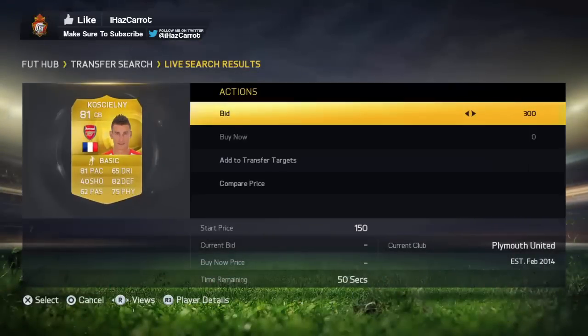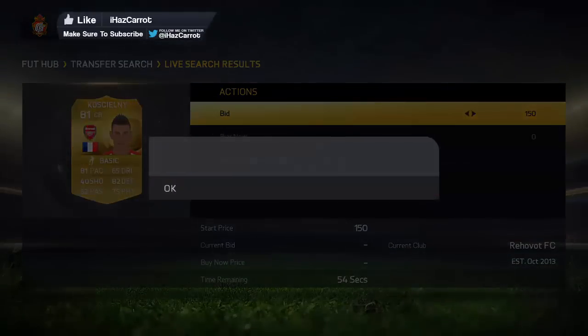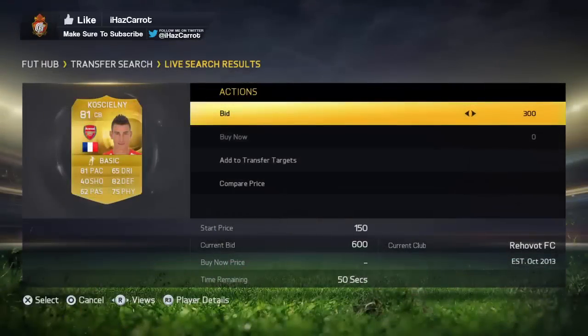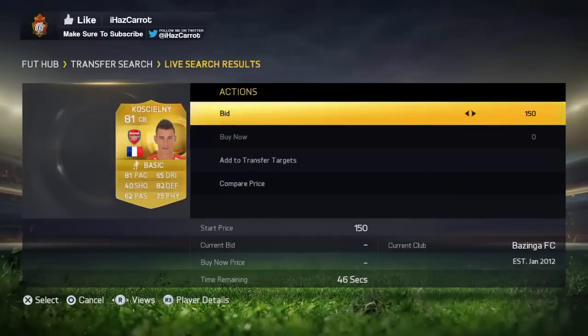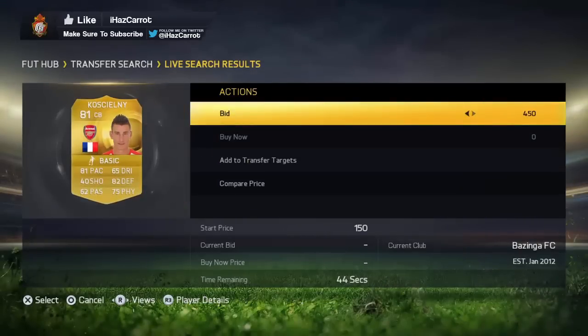The crazy thing is you literally never get outbid. I would bid up to 950 or 1k, but I don't even need to do that — I can win the cards for 800, 750, 900, literally crazy prices. It's so easy to make profit. I'll bid on about 5 cards and win 4 out of 5.